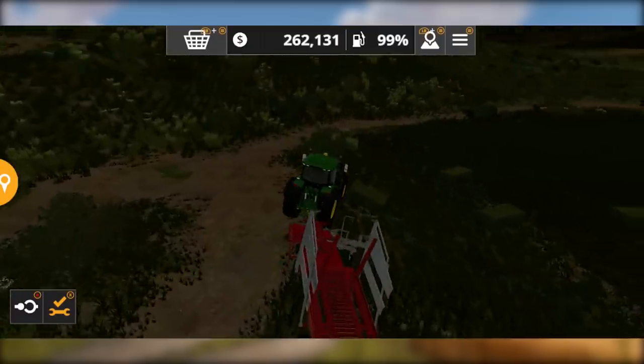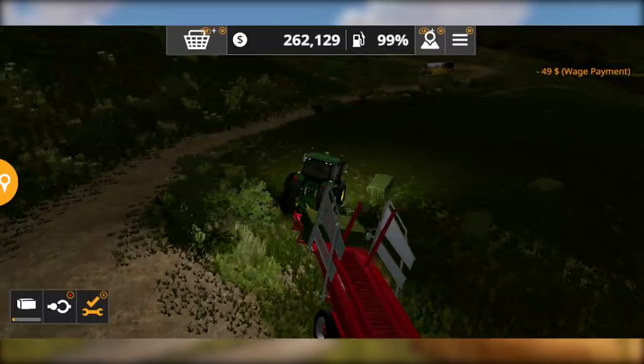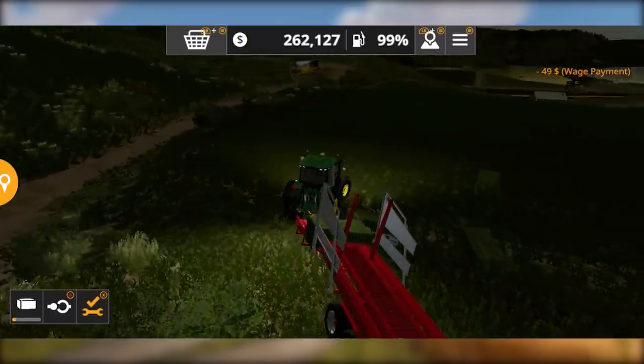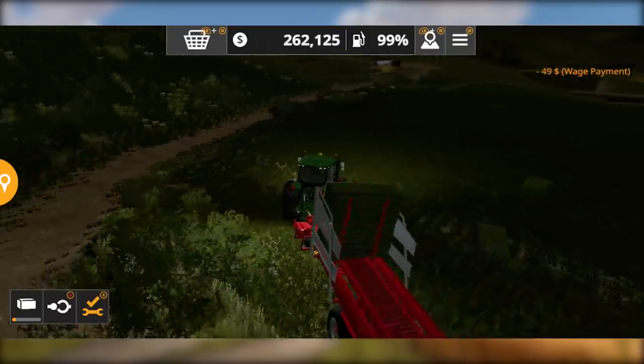The loading wagon will simply unload the grass directly. So we can use the loading wagon to collect the grass bales from the field.